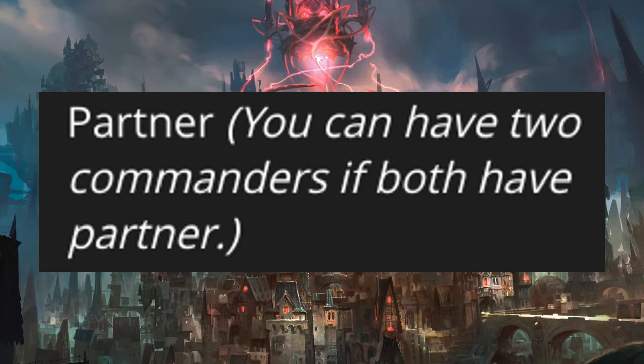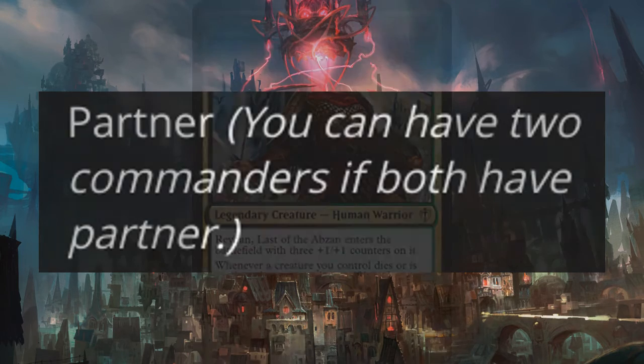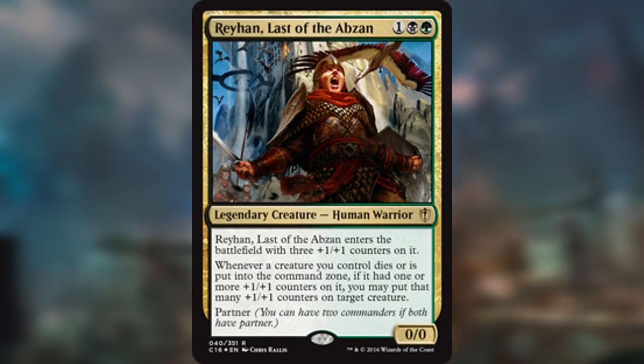You can have two commanders if they both have Partner. For example, we have Rayhan, Last of the Abzan — one, a black, and a green for a 0/0 legendary creature human warrior. It has three plus one, plus one counters on it, and whenever a creature you control dies or is put into the command zone, if it had one or more plus one, plus one counters on it, you may put that many counters on target creature.